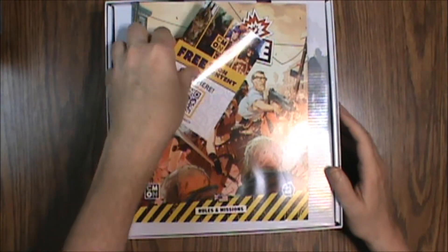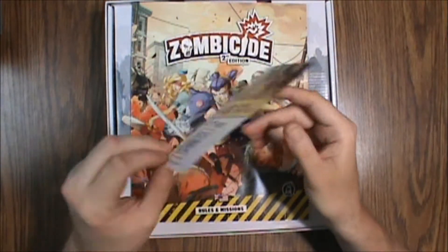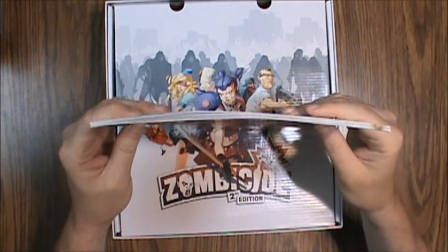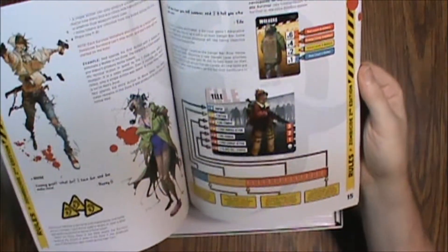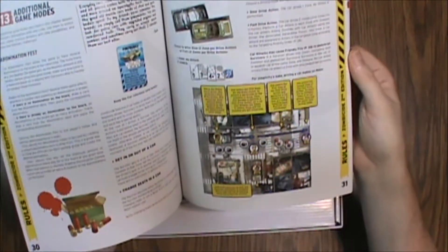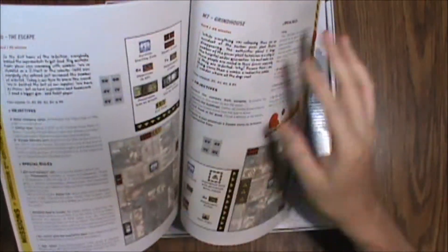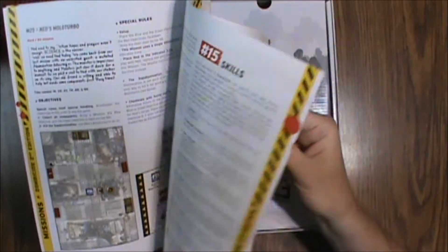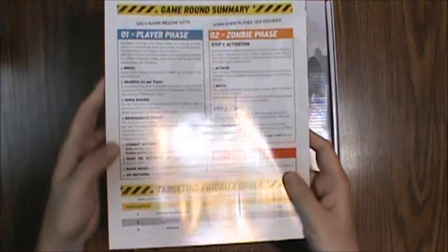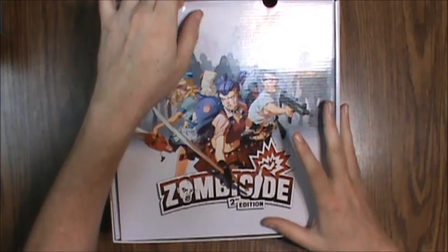The box has some really cool art as usual. There's a free Cool Mini or Not content code. The rules and missions booklet — look at the size of that — it's awesome, with beautiful artwork and really well-done layouts. Paper quality is pretty good; there's a nice index and even a quick-use game summary in the back.